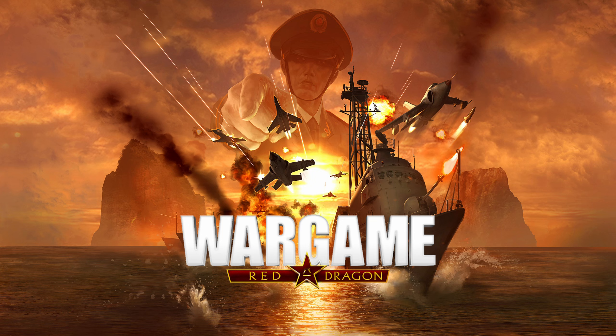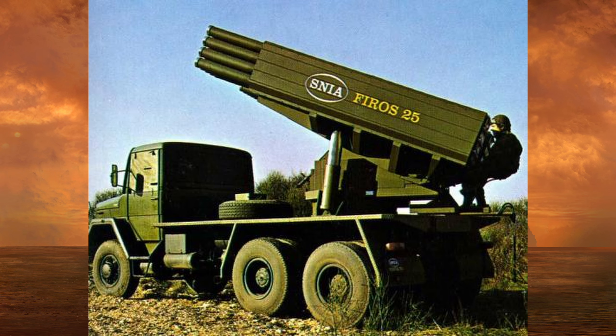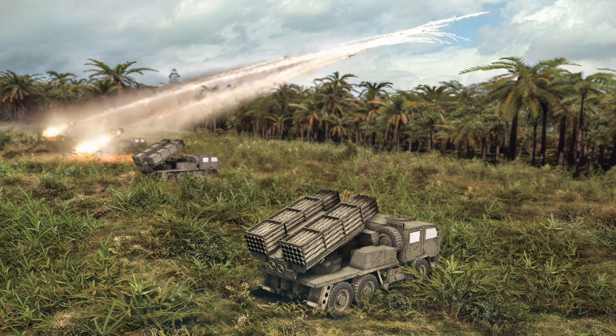In the support category, Italy toyed with fielding a lot of MLRS, testing rocket launchers on many different vehicle types. They will have the Firos 25 — a 40-tube, 122mm napalm MLRS mounted on a truck. This wasn't actually adopted by the Italian army in this variant, and is classified as a 1981 prototype. Then there is the Firos 30, which sports the same launcher but uses HEAT and smoke rounds, mounted on a bigger, faster, and sturdier truck, available from 1987.